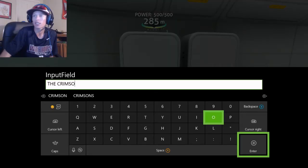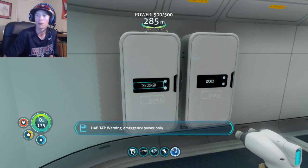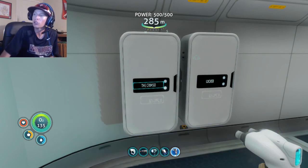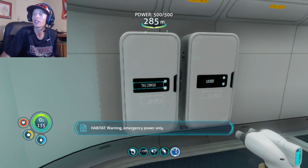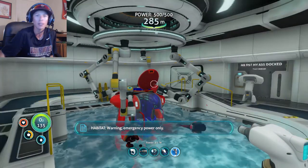Next locker goes out to the Crimson Soldier too. He said: Hey Lemon, might I give you a recommendation for when you arrive into the grand reef - first, build your prawn up onto the island or near it and jump into your base; two, build two moon pools, one for the sea lemon and one for Mr. Fist My Ass 3000. Love the videos bro. Yeah, I did that - where have you been, buddy?